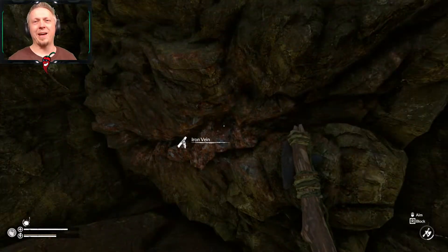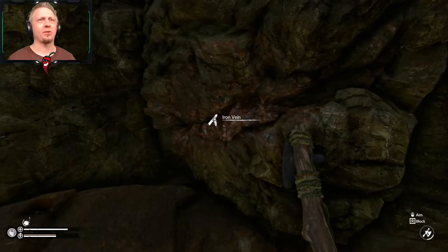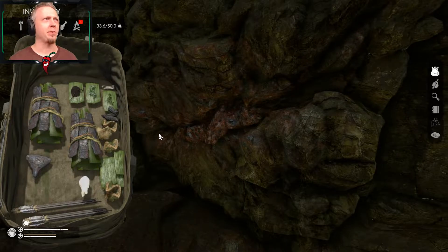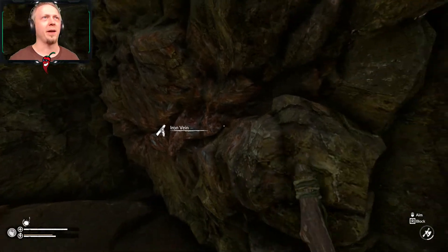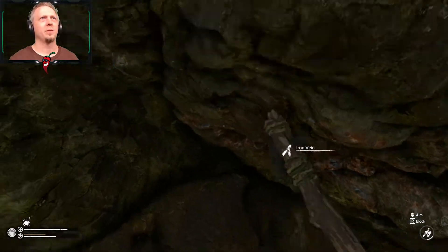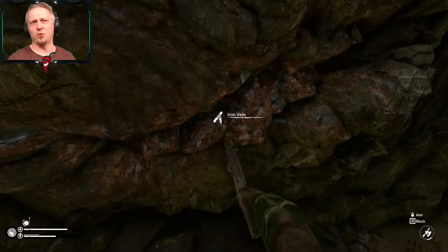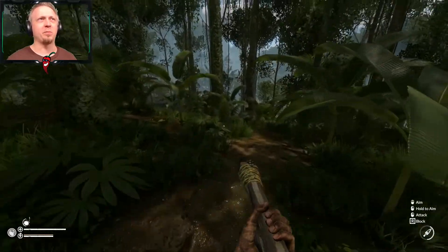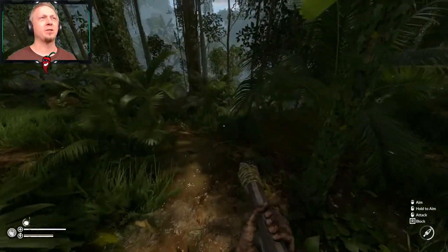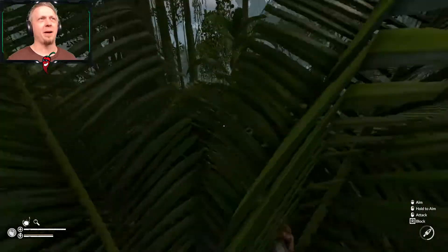We can get back here in the totem cave, the one that I used to pass through towards the area with the plane. Let's see if I can make enough room because there is an iron vein that has refilled. I want to go ahead and grab more iron because that's what more of this trip is about. When I finally say let's go do some major exploring, it finally starts raining.